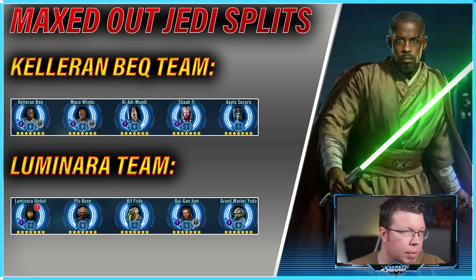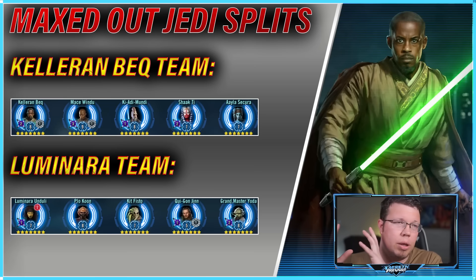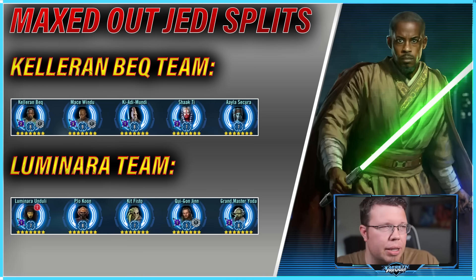First, here's the team. We have Keleron Beck with Mace, Ki-Adi-Mundi, Shaak Ti, and Aayla — and then it's designed to go right alongside the Luminara team, and I'll be putting that video out eventually. That team is super fun guys, it's really cool to watch as Kit Fisto just does ridiculous things to people.